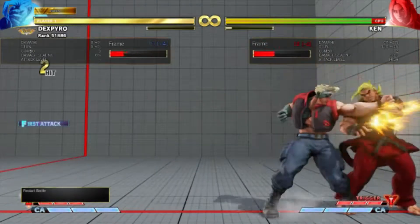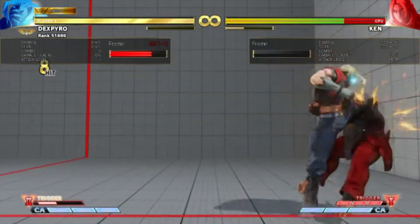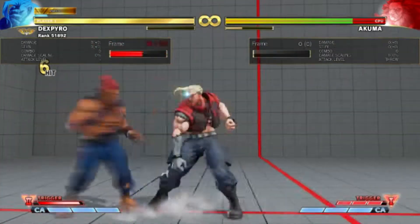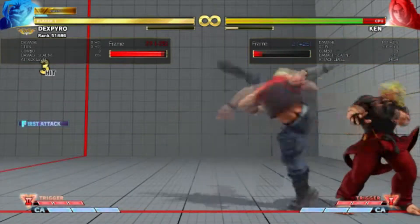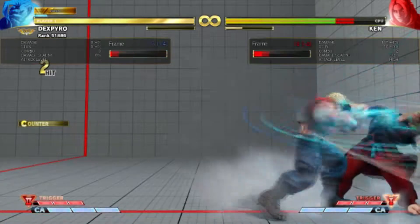Next up is light kick sight, which only on activation allows you to follow up with the somersault for a combo extension and mix-up at the end. If you end the combo with the forward light kick, you'll get an air reset. You also shouldn't be doing multiple stealth dashes in your activation combo because of the increased scaling on V-Trigger activations during combos.